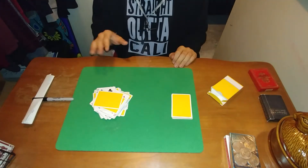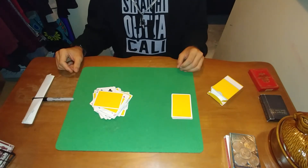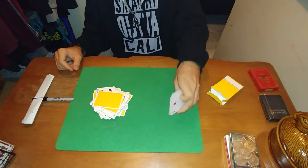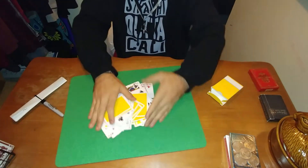Now we're going to shuffle these two piles into one another. The spectator can choose which pile they'd like to flip face up. Let's say they say these ones right here — we'll put these face up and we'll do just that. We will messy shuffle them into the other cards.